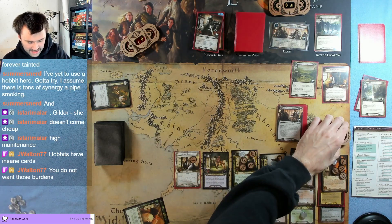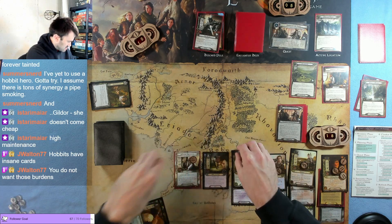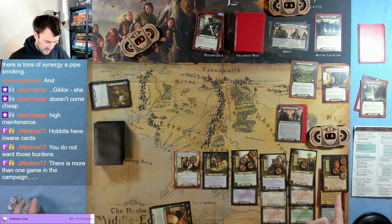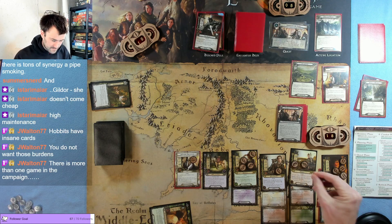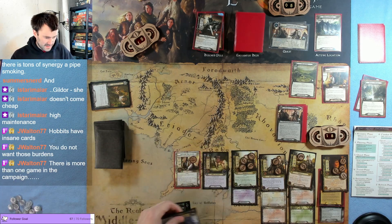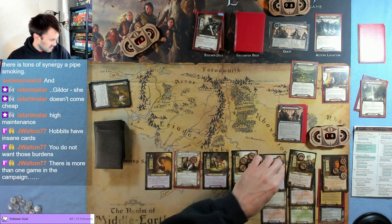We spend one to keep Gildor, we get one back, we raise this by one, everyone readies up, end of the round. We have six damage on further. There's more than one game in the campaign — I'll probably end up with these burdens later on. Draw a card — Farmer Maggot. Our choice has been made — this will totally work out. We can play Rosie.